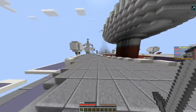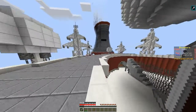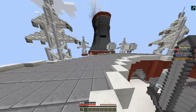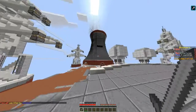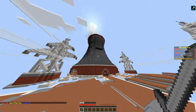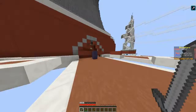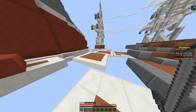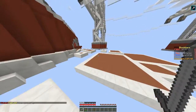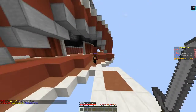Is it first to one capture or first to like three? I think it's first to one — so you only have to capture the flag once. This map's quite cool, it's called Nuclear. Oh, he said 'help by the flag' in global chat. He has the flag — so it's not first to one then.